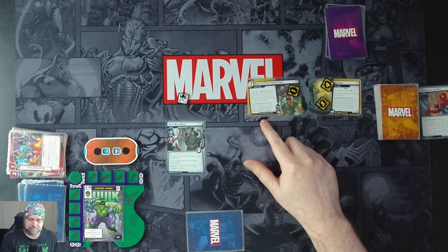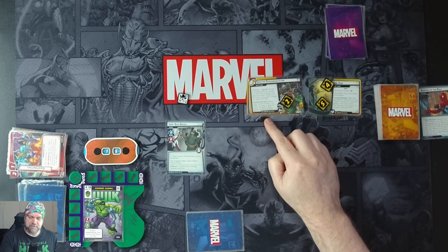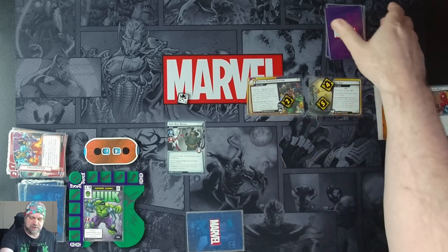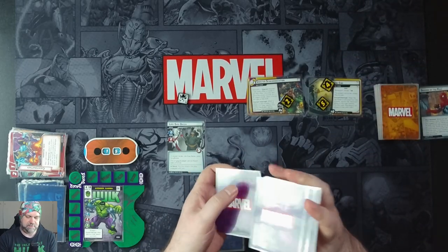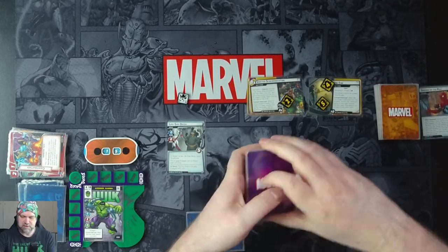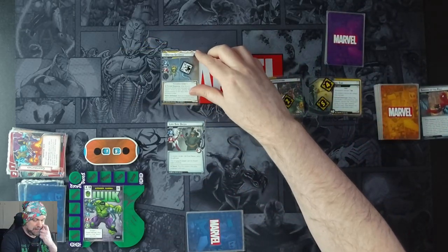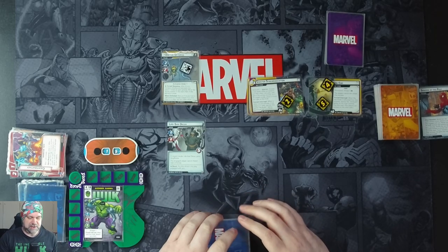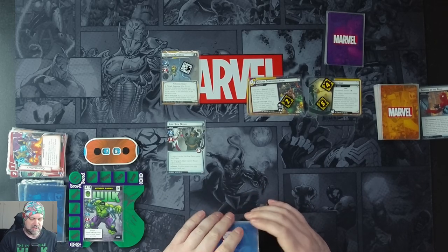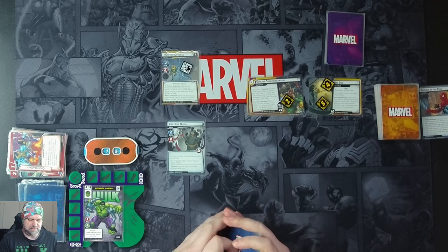We get one threat on the main scheme. Since there's no villain in play, we resolve the ambush ability — get a villain. It's going to be Doctor Octopus, the one I do not want. After Doc Ock attacks and damages you, place one threat on each scheme. He's going to attack us for two plus nothing.